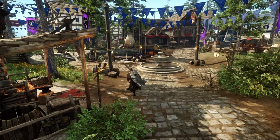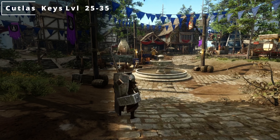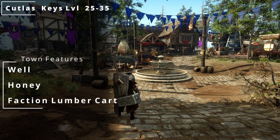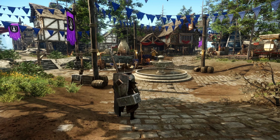Up next, we have Cutlass Keys, and this is also going to be from levels 25 to 35. You're going to find a well, honey, and just like Brightwood, you're going to get a faction lumber supply cart.